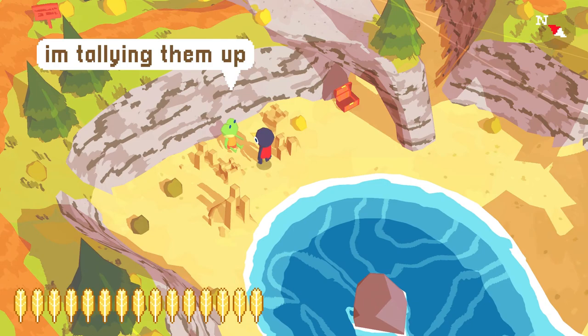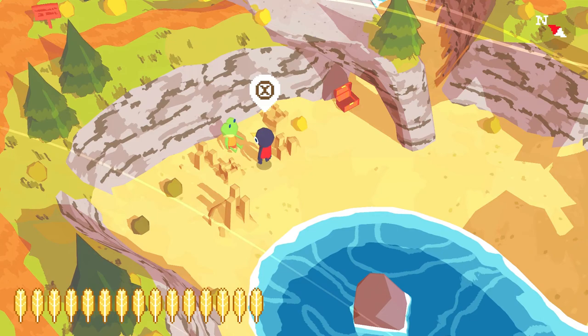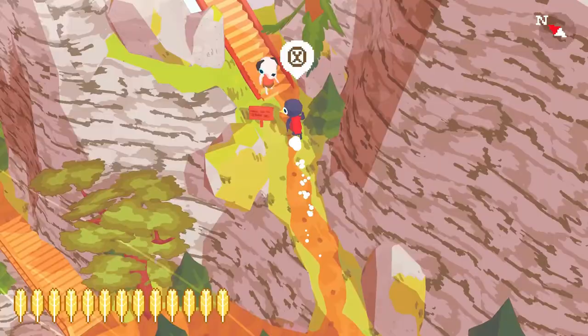Go back south to where you find the kid building sandcastles — he should have built a small city. Talk to him about the elections he's running. We still need to wait a bit until he digs another feather, so let's continue.